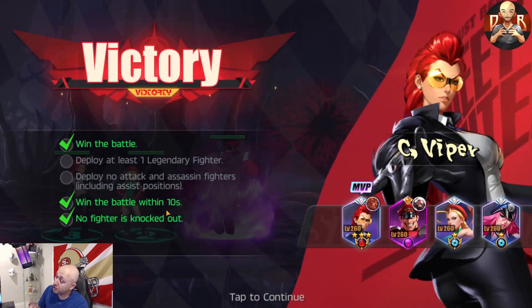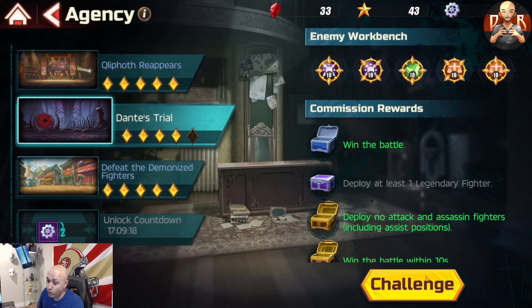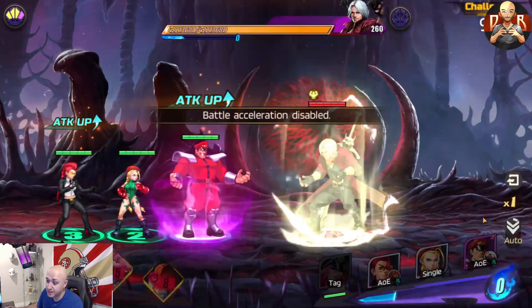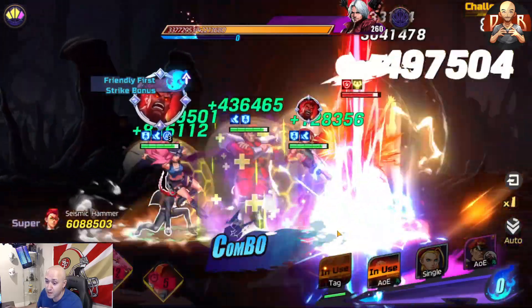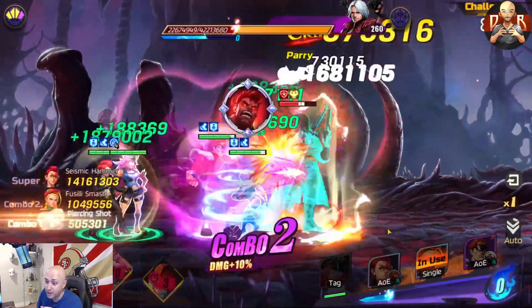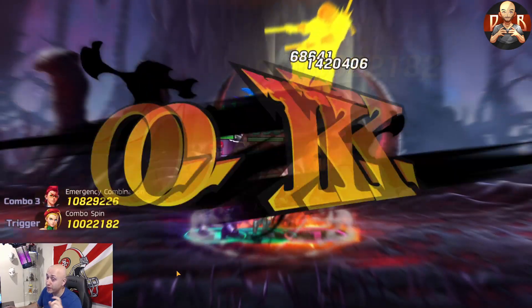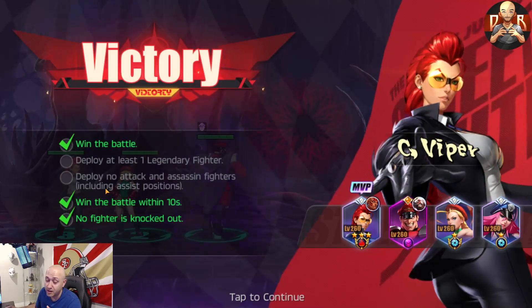If you need me to slow it down, I'll show you one more time at 1x speed so you can see how fast it is. You go Viper first — instantly get that in — put in the combo for poison, Cammy, Viper, then click this right away. You might need the EX move if you don't have as much DPS as I do, but as you can see, it's very easy to get done.